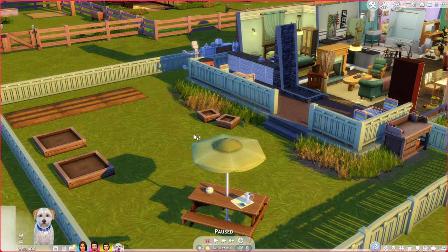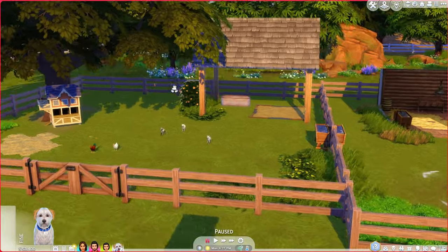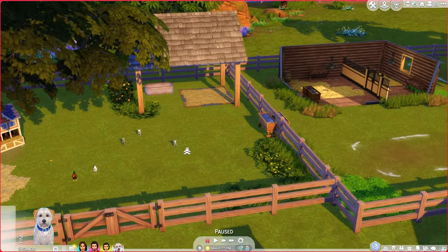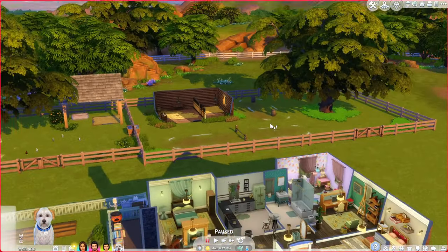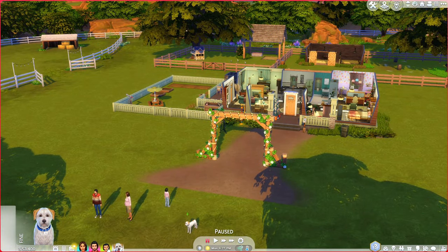Outside, I moved the chickens into their own area and we have some more plant boxes because I want to get them into doing a little bit of gardening. Over here we have our mini goats, sheep, and chickens - the chickens are from our old house. This area here is going to be for our horse, a little stable.